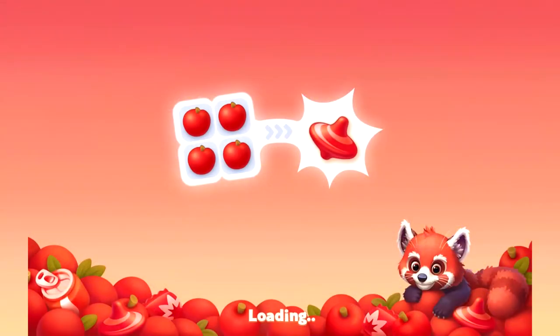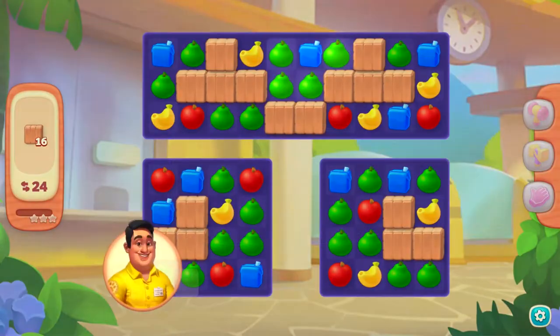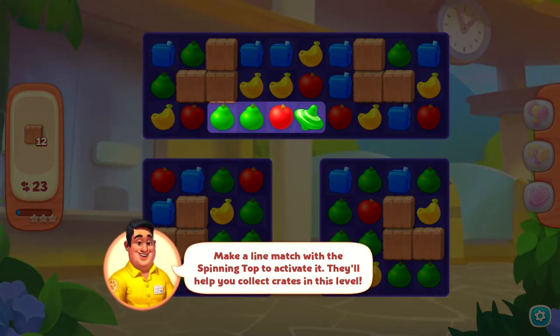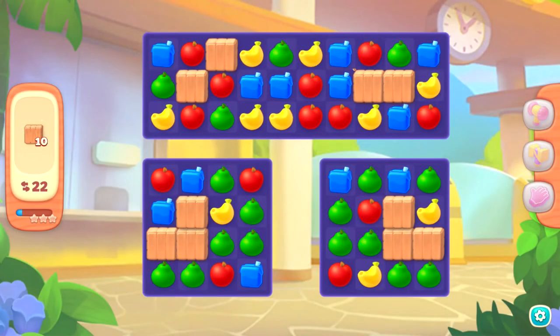Let's go with the third level. The goal is to break 16 of these blocks. Match four pieces in a square to get a spinning top power-up. Make a line match with the spinning top to activate it — it'll help you collect crates in this level.